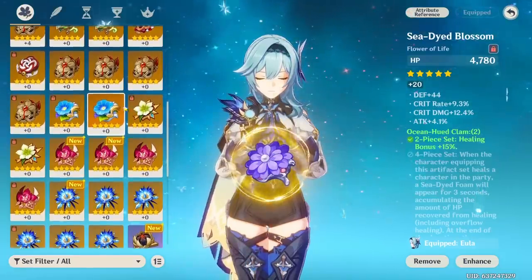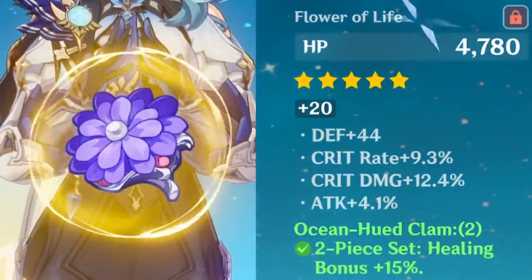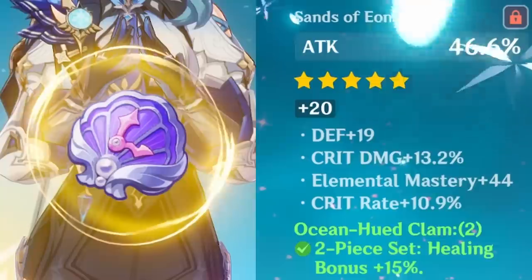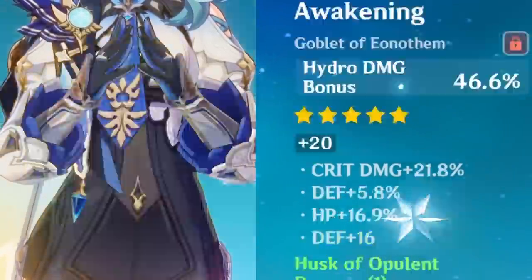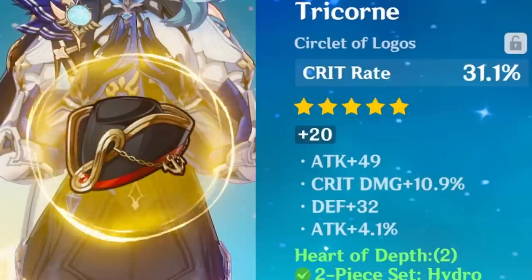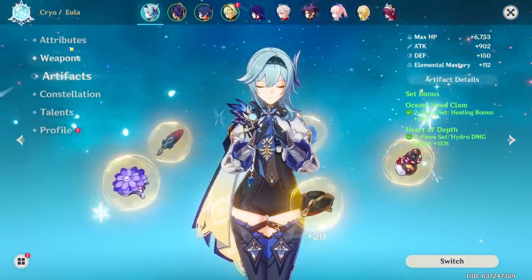Artifacts are a little copium — I farmed about 3-4 weeks only in the Heart of Depth domain and it didn't go well. We got a flower with some crit, a feather with Hydro Damage bonus. She somehow ended up on an Ocean Hued Clam set with a 15% healing bonus. We have attack percent, more crit, elemental mastery, Hydro Damage bonus, and crit rate with more crit damage. I desperately need new crit pieces — my circlets are so lacking.